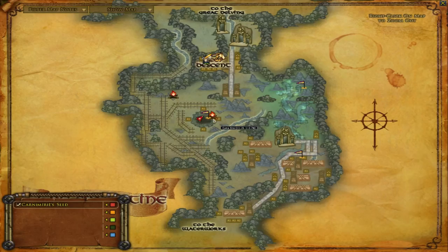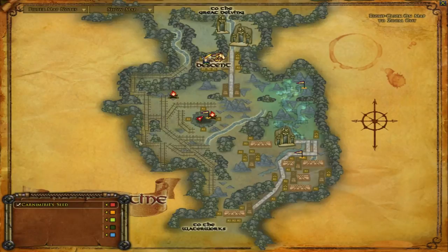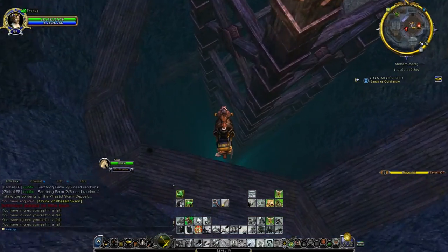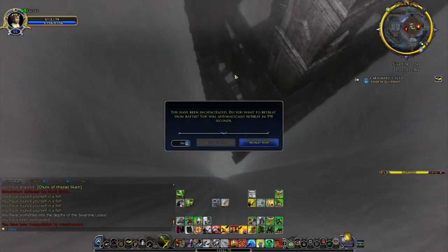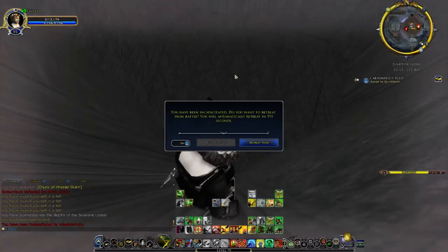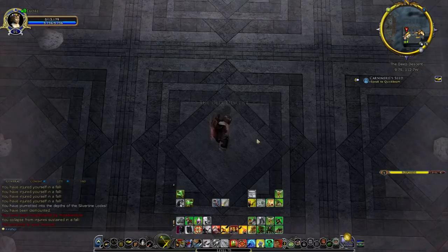Jump number two — we're now in the Silvertine Lodes, which is the area just south of the Great Delving. This one's pretty easy because there's only one hole you can really fall in. There's a big hole in the middle of the map which is where we're going to jump. Just throw yourself in there — this one is very deep and is just going to instantly kill us. It says 'you have plummeted into the depths of the Silvertine Lodes.' We fall absolutely forever and go splat. We can retreat from that one, so that's number two done.